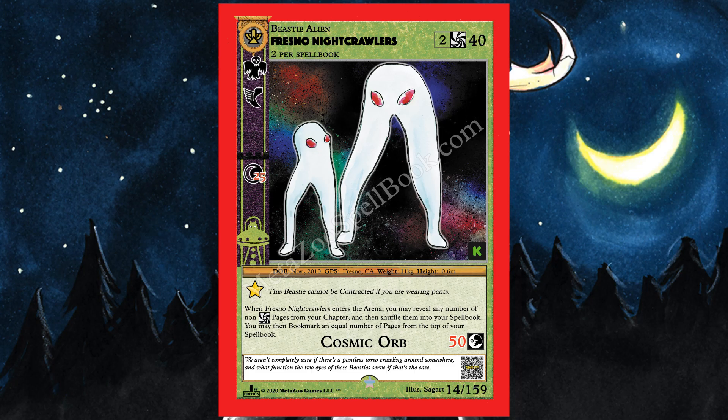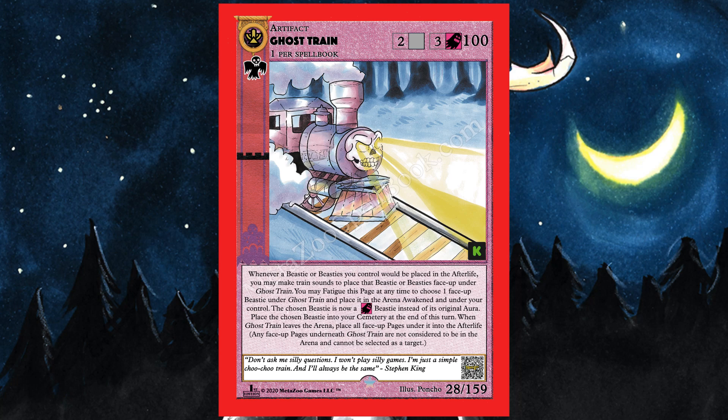Next up is the Ghost Train — one of my favorite cards. It costs three Spirit and two of any, has 100 life, and you can only have one in your deck. It has the Spirit ability so it can't be the target of attacks. Its effect says: whenever a beastie you control would be placed in the afterlife, you may place that beastie face-up under Ghost Train — so when your beasties die, they get on the Ghost Train, which is so flavorful.